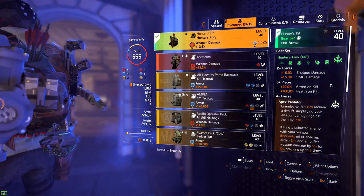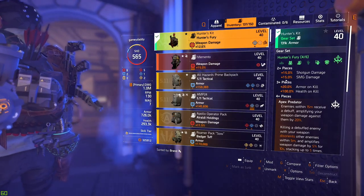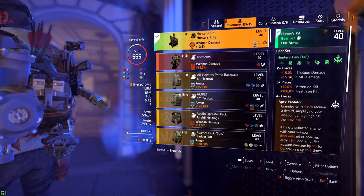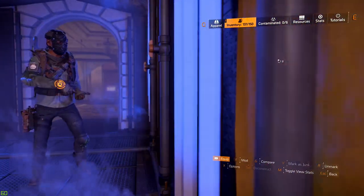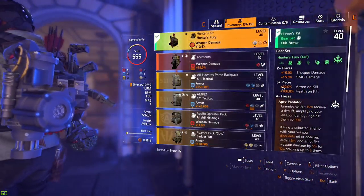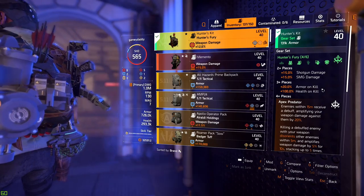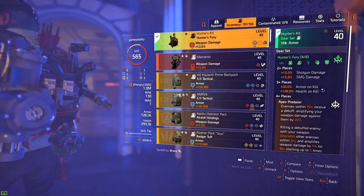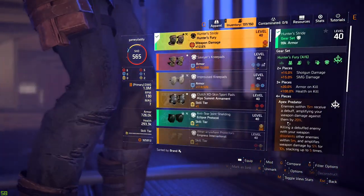Let's look at the gear sets and how you read the stats. The Hunter's Fury gear set provides 15% shotgun damage and 15% SMG damage when you wear two pieces — those two pieces will increase the base damage of your weapons if they are in the shotgun class or submachine gun class. The three-piece bonus grants you 20% armor on kill, so when you take down an enemy NPC you get 20% of your armor bonus back, and it does stack in some cases.